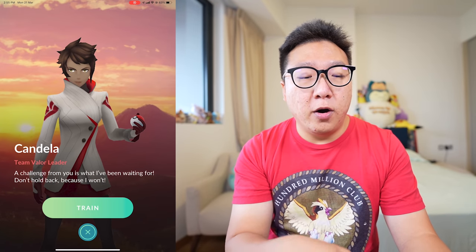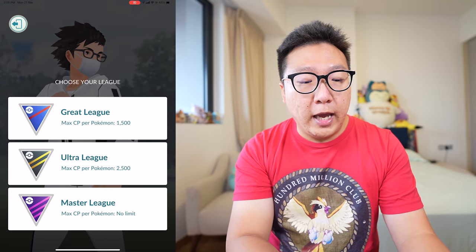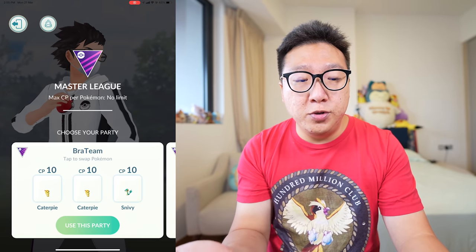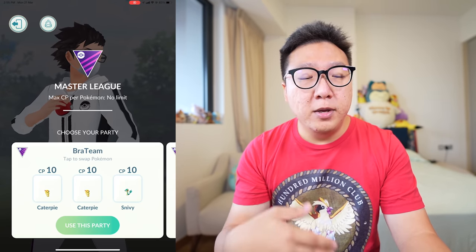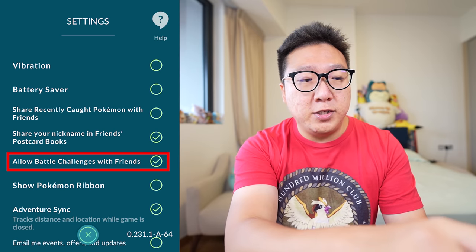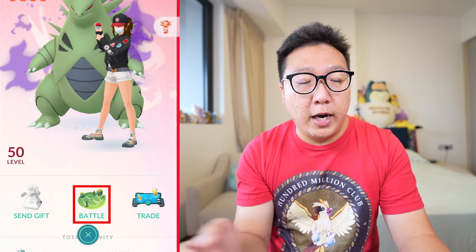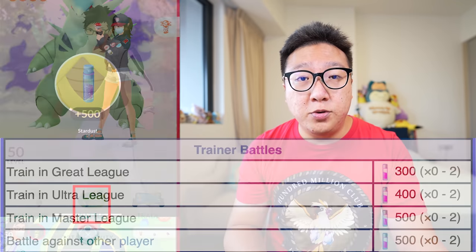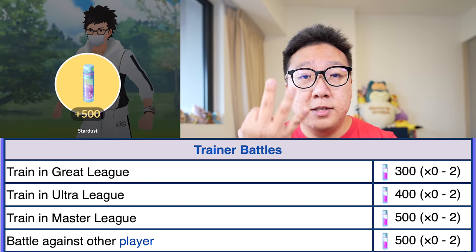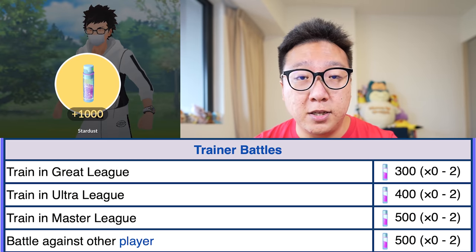Another way to get Stardust for free is to battle the team leaders — Candela, Spark, or Blanche — anytime and anywhere. In the Master League you can use CP10 Pokemon, just lose to them, and you still get Stardust — but only once a day. If you battle other players on your friends list, you actually get three chances at rewards per day, which can also include Stardust.